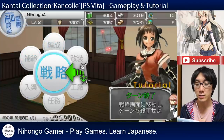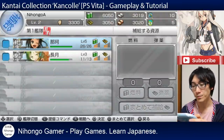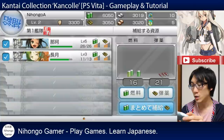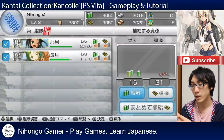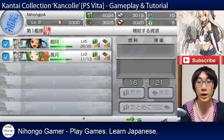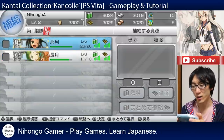The next thing we need to do is make sure that everyone's ammunition has been topped up, which is top left. You can see both of my ships need ammunition, so I'm going to click the check mark next to both of them. Move to the right side and there's three buttons - the top two are to choose petrol or bullets separately. But we want to do both at the same time.